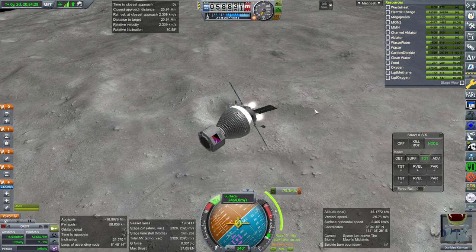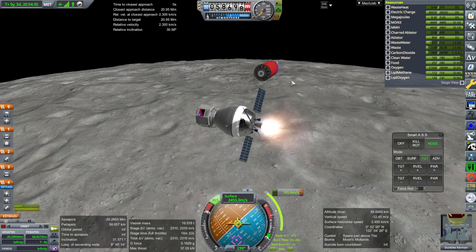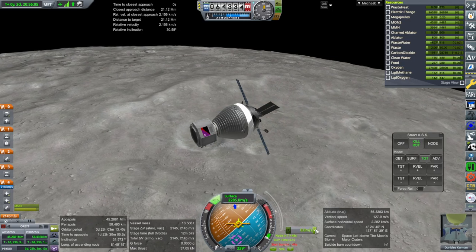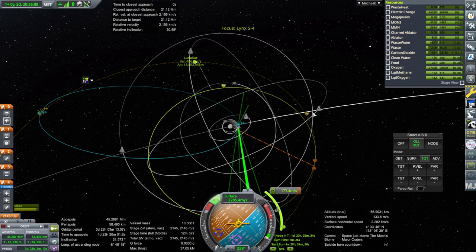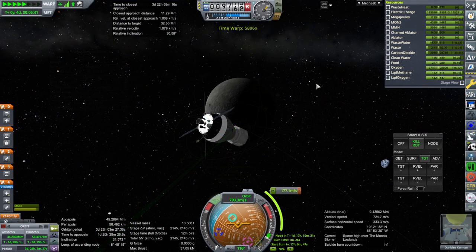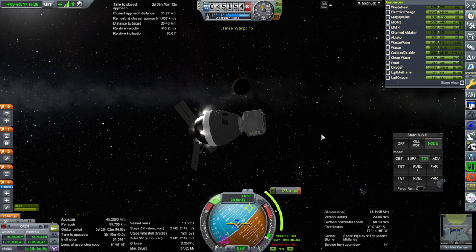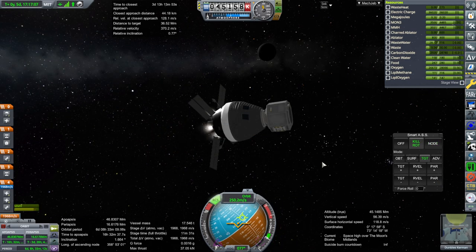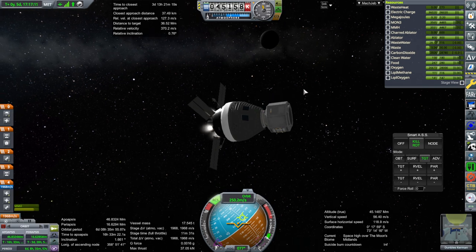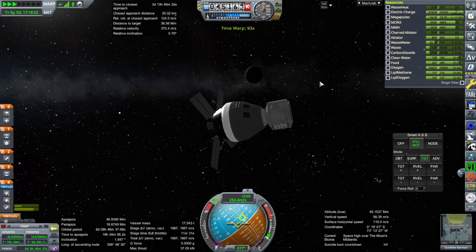Ignition, and there goes that stage. Shutdown - should have been done perfectly. We'll just proceed. It looks like we've got a gap there so let's adjust the next one. Very, very high. We still have some relative inclination - it's just that the ascending or descending nodes are in the right place. We'll deal with 25 kilometers and a relative velocity of 124 meters per second. Time to close this approach: three days, 13 hours.